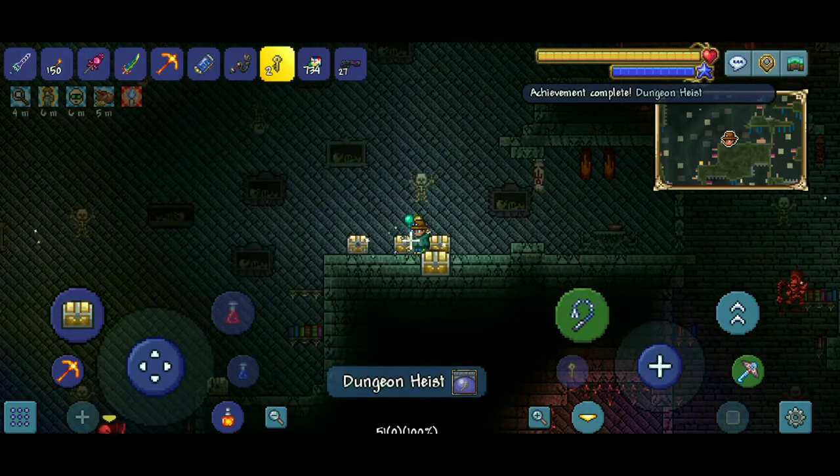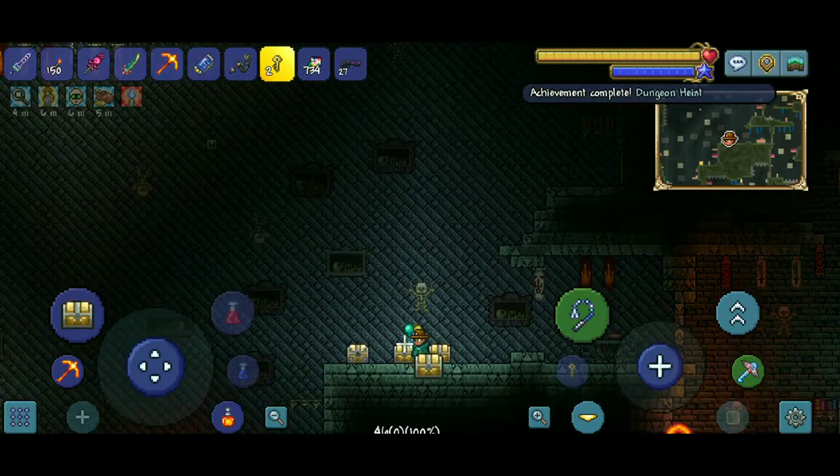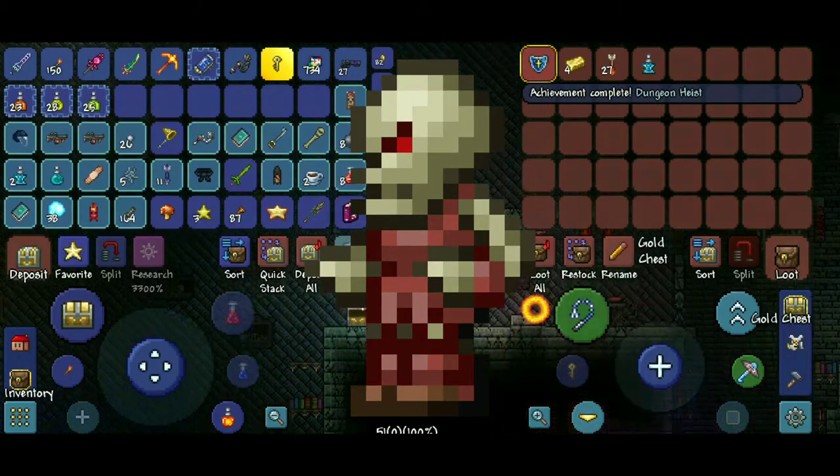And as for how to find golden keys, you may ask — they have a fairly low drop chance from enemies in the dungeon, but if you encounter a dungeon slime, then it has a 100% chance to drop one.